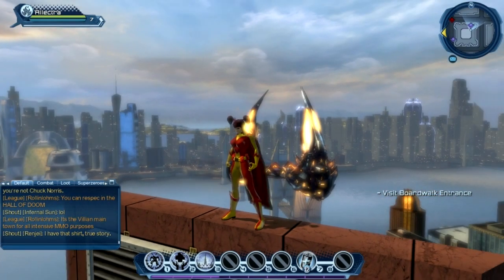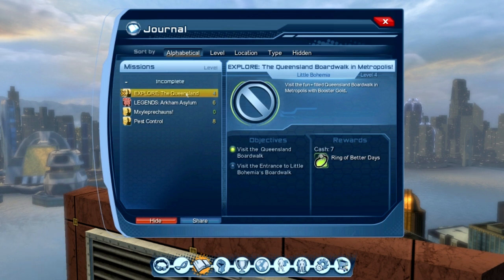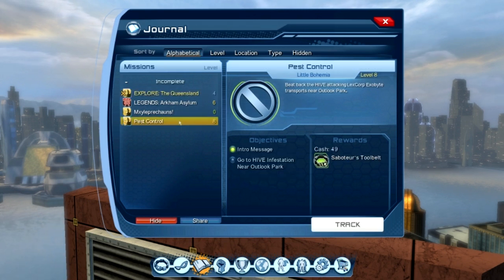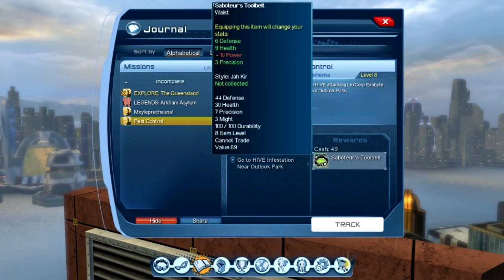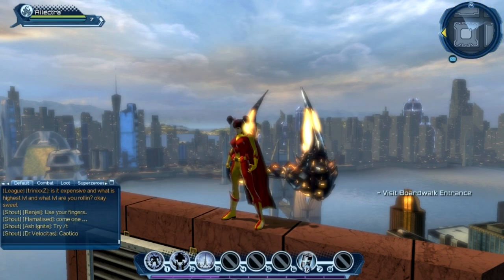In this particular episode, let's have a look in our journal to see what we've got. It's been a while since we've been in here. We want to knock out an exploration quest courtesy of good old Booster Gold — that's level 4, and because we're level 7 we definitely want to do that for some XP. Then we're probably going to do the pest control quest about beating back the hive attacking Lexcorp exabyte transports near Outlook Park, and we get a saboteur's tool belt out of that.